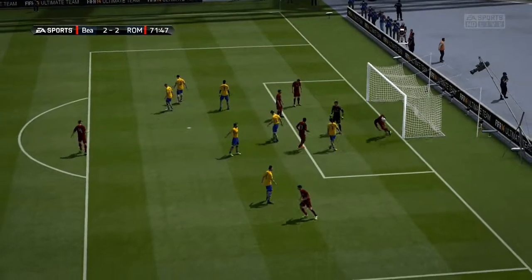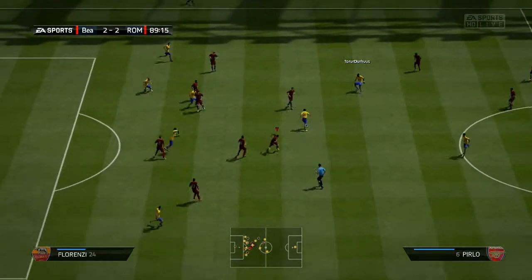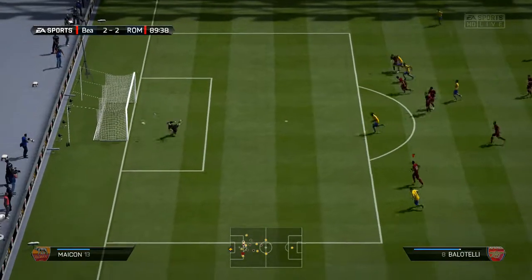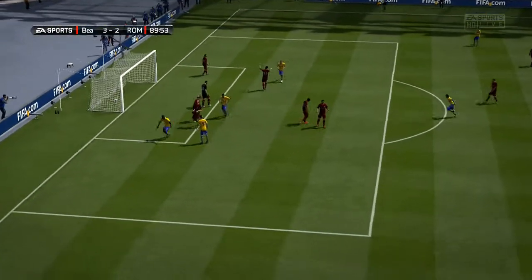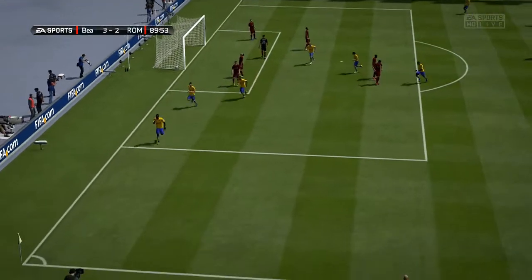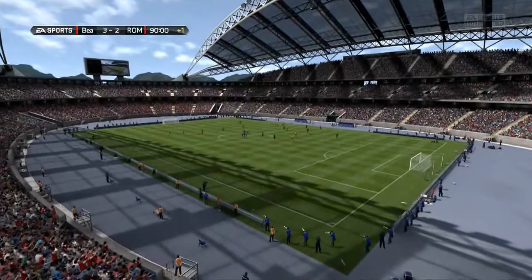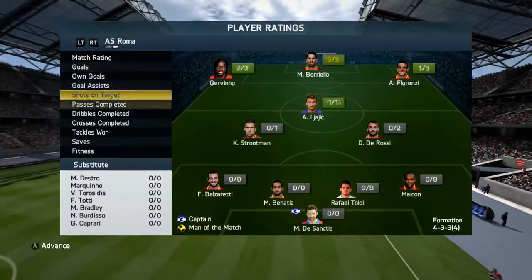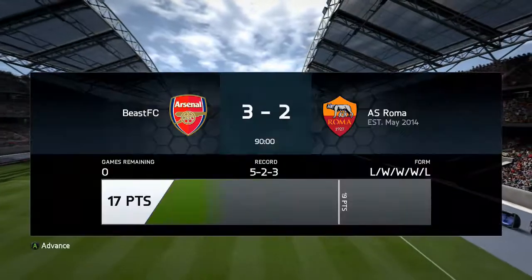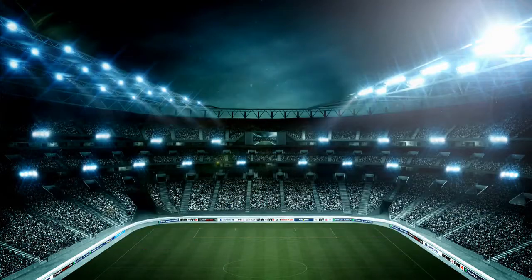Jovino is a really good player — we paid about 400 coins for him and he's been banging in goals with his fantastic pace and dribbling. Then in the 90th minute, one minute from getting a point, we concede and lose 3-2. The point probably wouldn't have been much use anyway. We miss out on the title but get promotion, earning 7,200 coins overall — not bad against a very strong Serie A side.